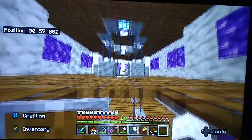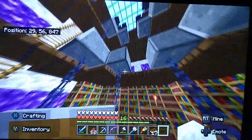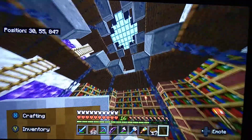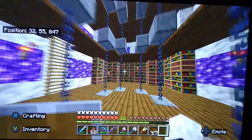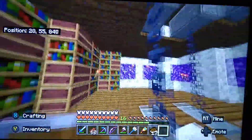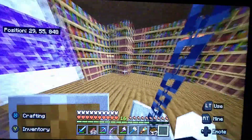Then if I go down here we have a library. I have no idea what to do for the third floor, second floor, first floor - this floor above me right now, I don't know what to call it. Leave some ideas in the comments below. I've got this library here with some looms and bookshelves to give the effect of empty bookshelves.